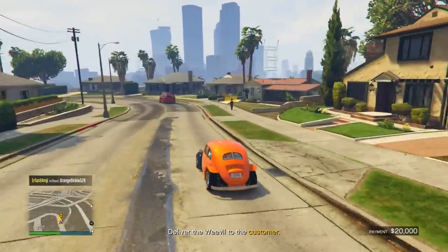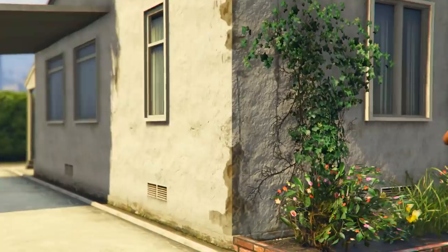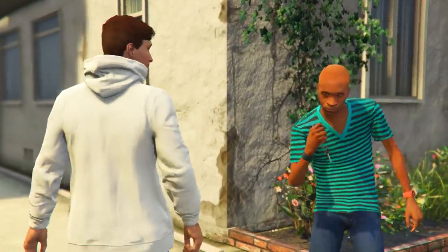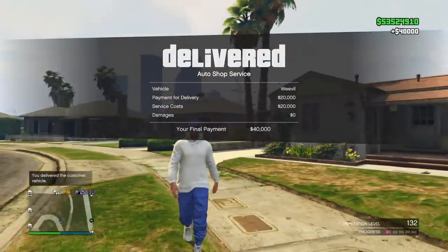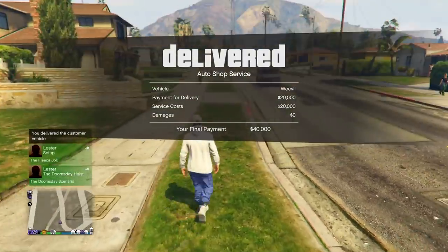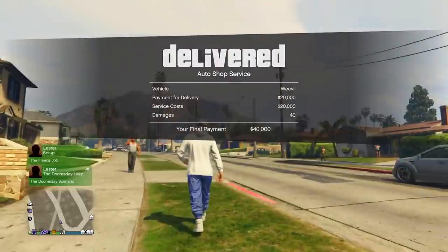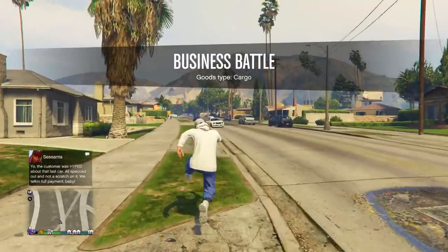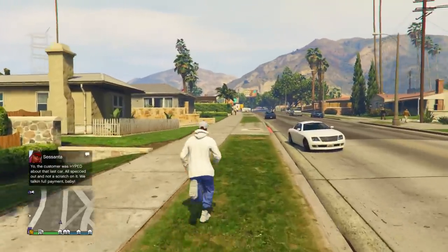Looks like we're going to deliver it to a nice house in the suburbs. So let's see how much money we make — we spent twenty thousand dollars and we made forty thousand. Sometimes you might make double the amount, sometimes even more than double, and sometimes a little bit less if you crash.